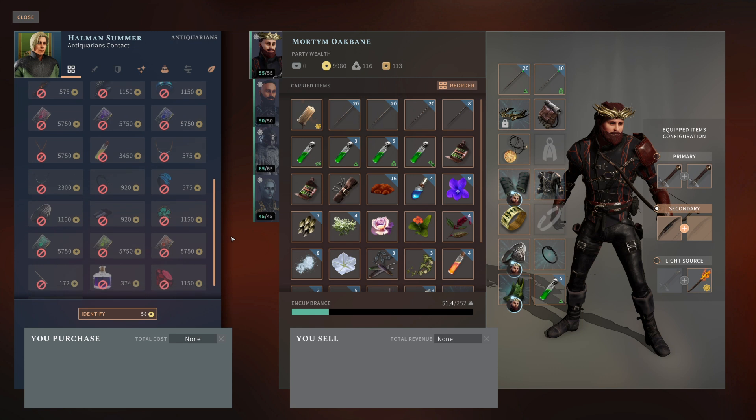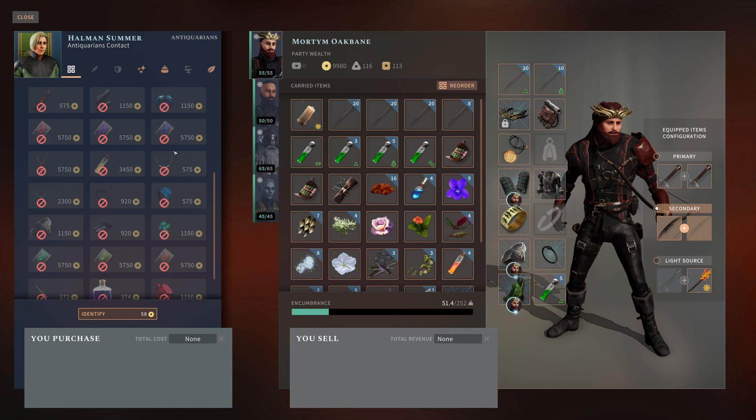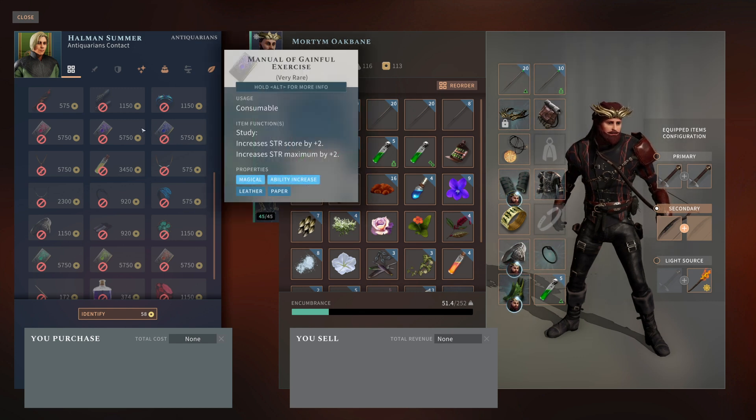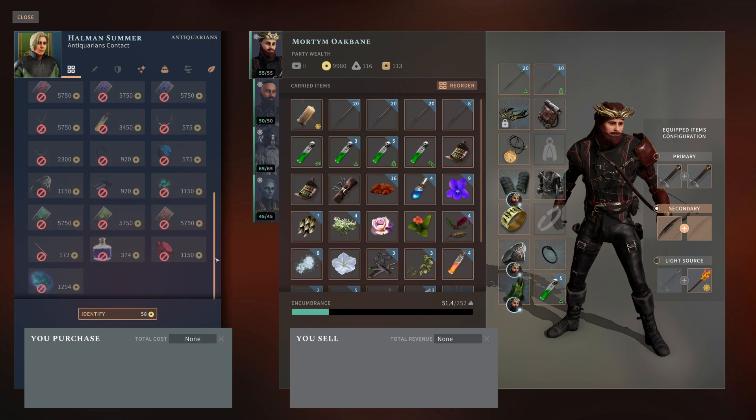There you go — that's a guide to the faction system in Solasta, what each vendor sells, and how you increase reputation with them. I hope you enjoyed the video. If you did, please remember to like, comment, subscribe, all that YouTube jazz. But regardless, truly, just thank you so much for watching. May you wander in wisdom and have an amazing day.